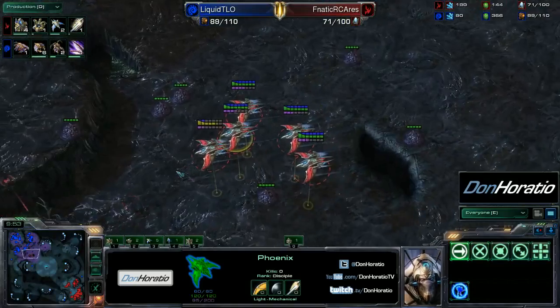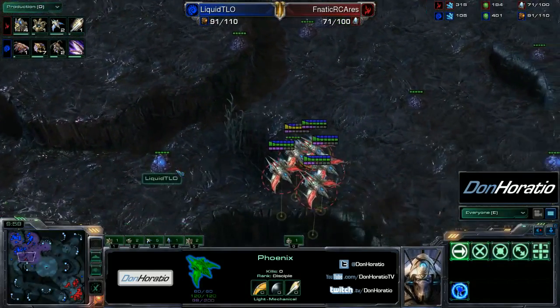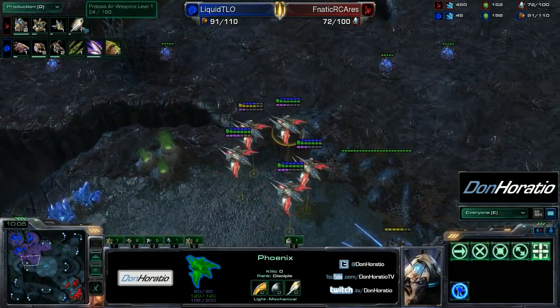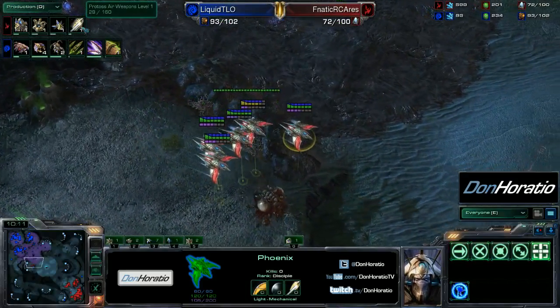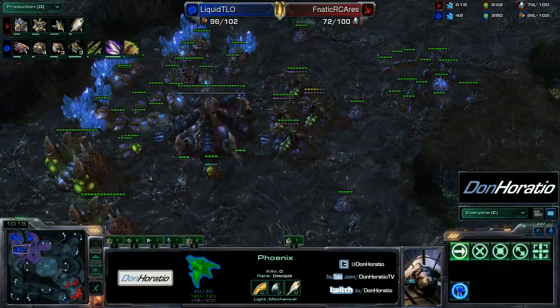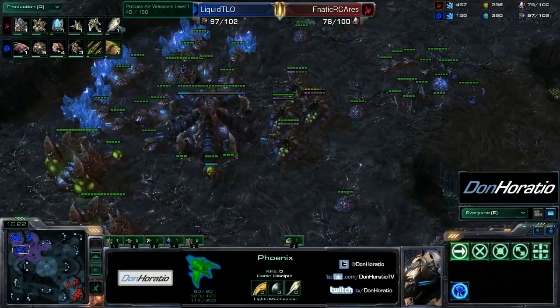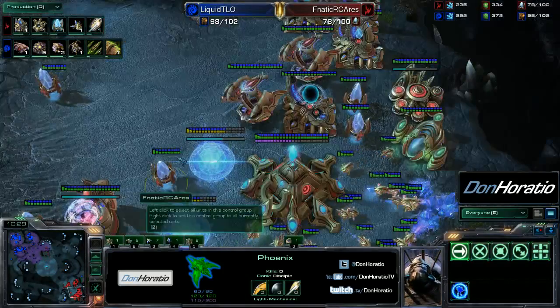Good little defense there at the beginning by TLO. The Phoenix move in again — we see four more gates and a robotics bay coming down for Ares, so he'll probably be transitioning out of Phoenix soon. He is making two more right now, and actually going for air upgrades — he may not be transitioning out after all. It might be air unit plus Colossus — Voidray Colossus was a popular build back in the day.